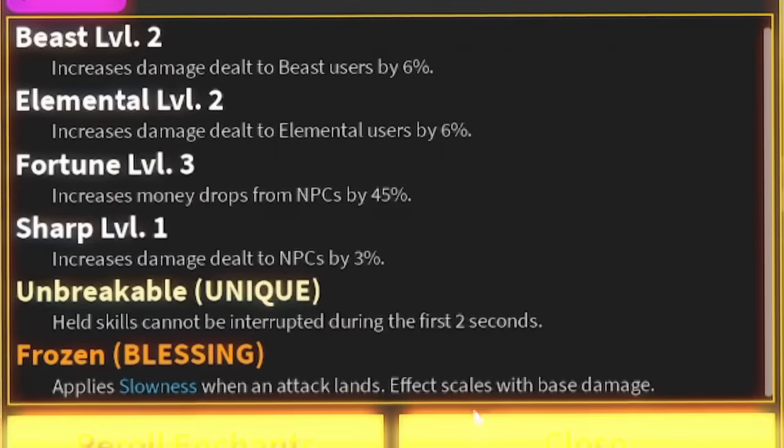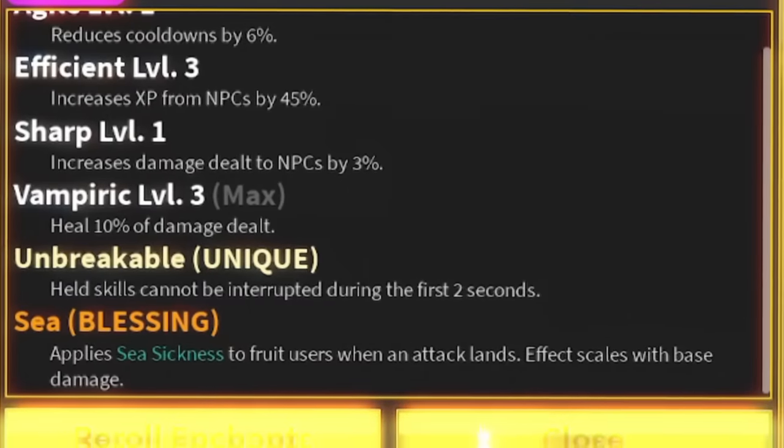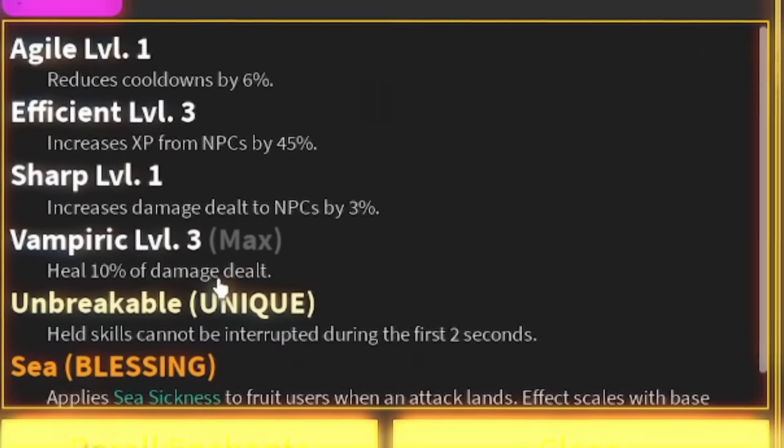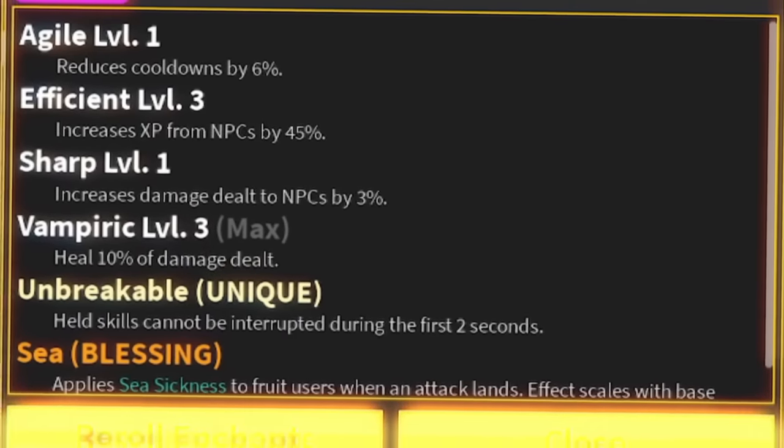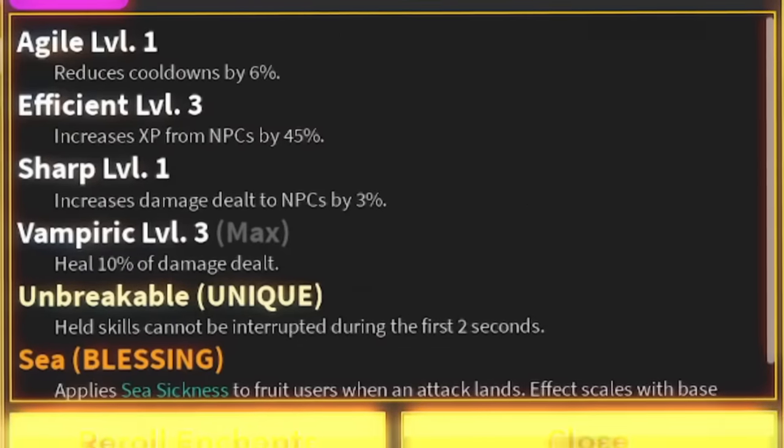We got unbreakable and frozen again. Then the C1 with unbreakable - that's pretty good. Vampiric level three on Toshita is actually a really good weapon - heals 10% of damage dealt which is not bad at all.